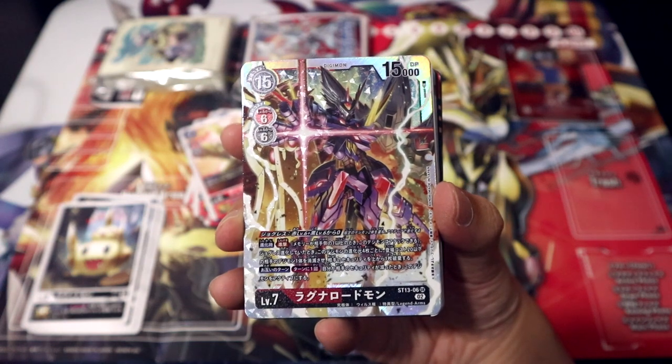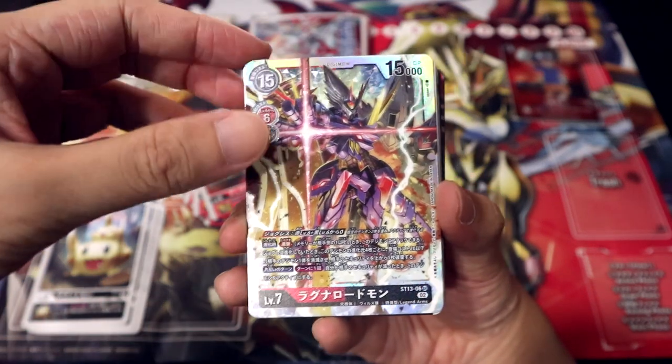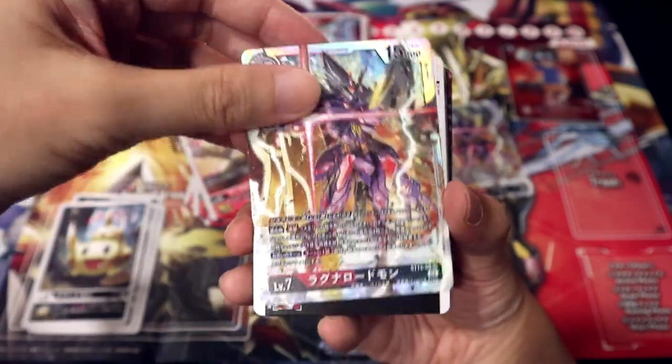On all turns, once per turn — when either you or your opponent's security decreases, unsuspend this Digimon. Double attacker. Double blocker. And we get two copies of him — you'll need to buy two of the start deck if you want to receive a total of four.